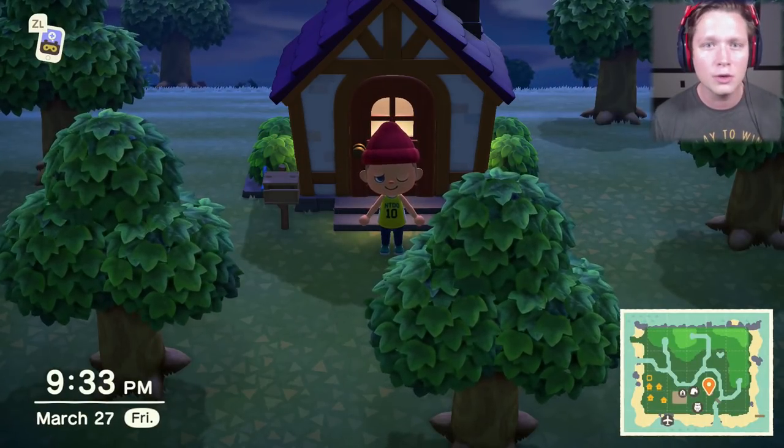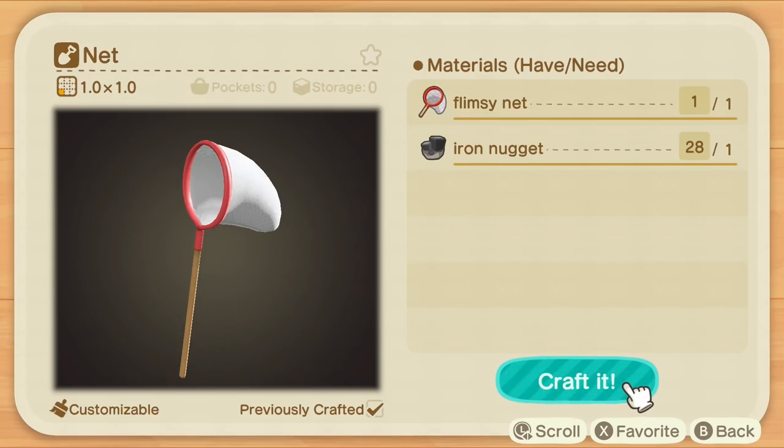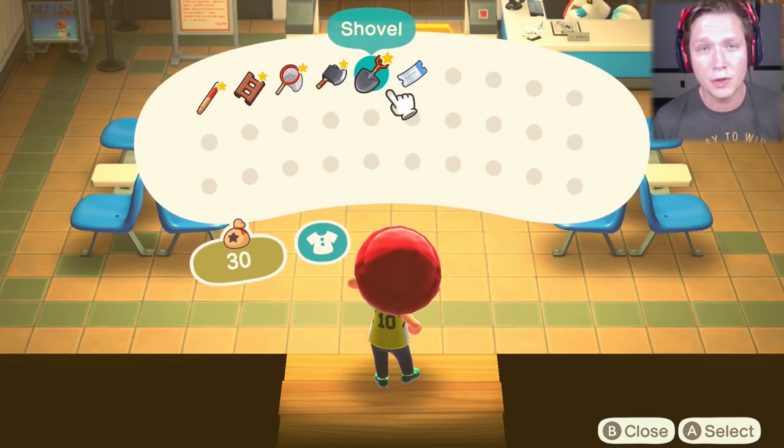So the first thing you're going to want are some tools: you want an iron axe, the iron shovel, the iron net, a vaulting pole, and a ladder. Those five things along with a Nook Miles ticket.